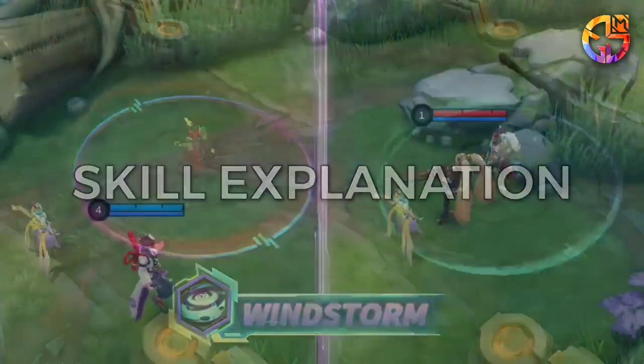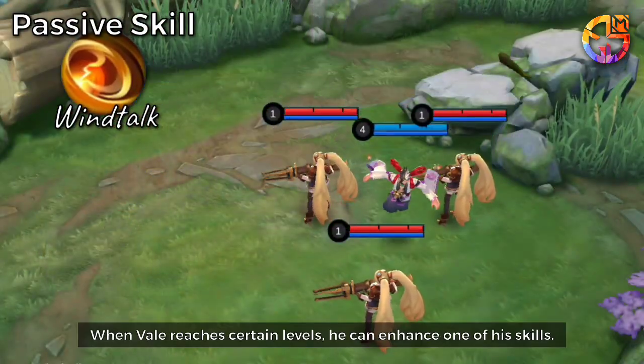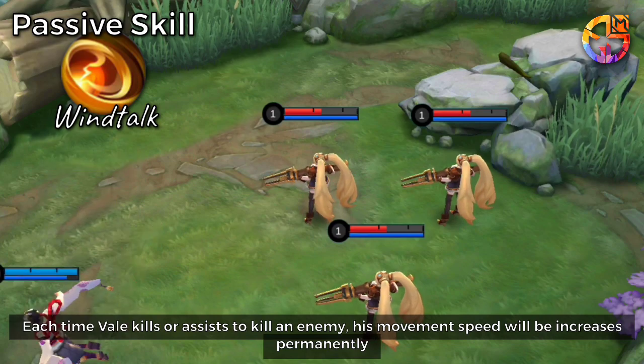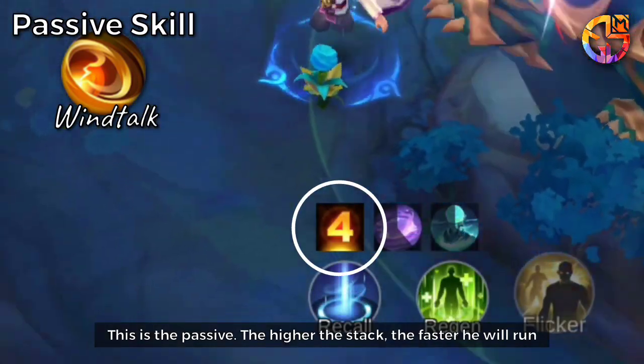Skill Explanation. Passive Skill: When Veil reaches certain levels, he can enhance one of his skills. Each time Veil kills or assists in killing an enemy, his movement speed will be increased permanently. The higher the stack, the faster he will run.